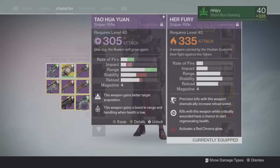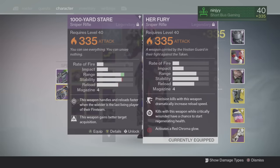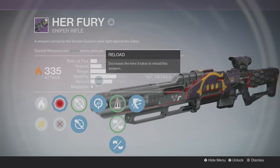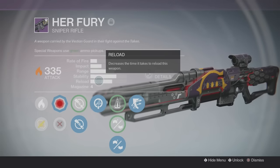We can compare it to these other sniper rifles. It's a high-impact sniper — we can compare it to the Thousand Yard, and it is exactly the same as the Thousand Yard. If you did not know about this sniper rifle, you should definitely do your Challenge of Elders 30,000 run each week on all three of your characters to try to get your Her Fury.